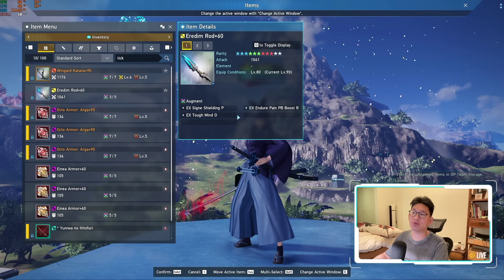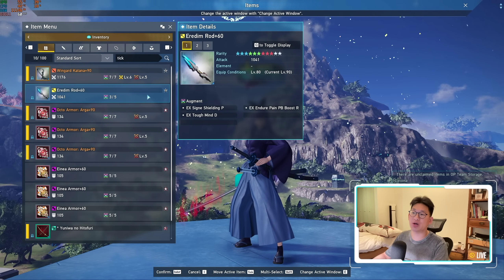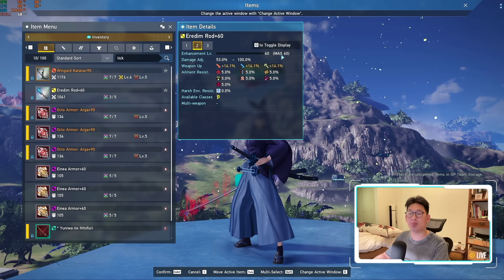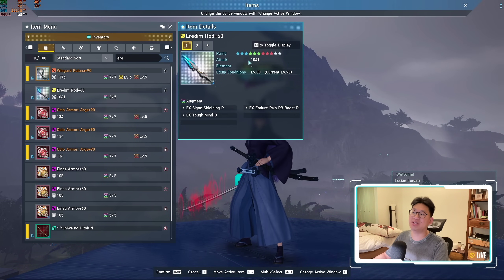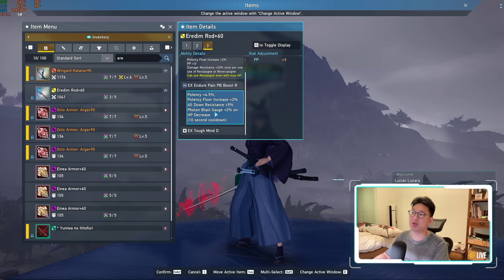These weapons will always come with three EX augments by default. This is one of the main reasons why you want to pick one up. It's already enhanced to plus 60 by default, but you are going to need to limit break it in order to get it all the way to level 90. It's incredibly important that you enhance your weapon all the way to plus 90 because it increases your attack power significantly. As for your augments, it's going to be fairly simple because you already have three EX augments on your weapon.